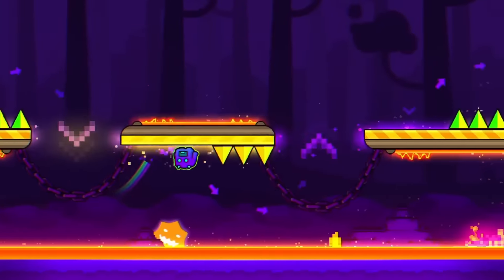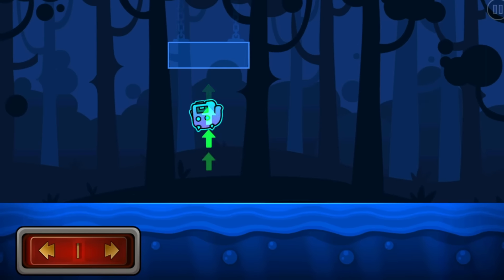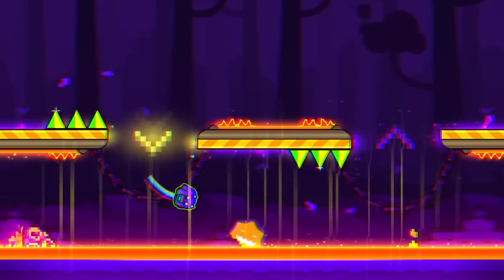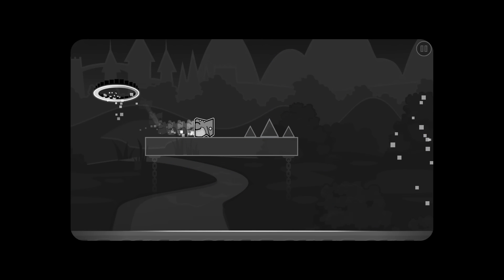Our next feature introduced a second later is the new force blocks. These blocks are similar to jump pads, but they work in every direction, allowing for interesting gameplay ideas. The way it's used here is pretty strange though, as it could have just been two gravity portals, but I digress.